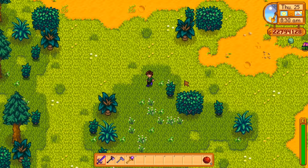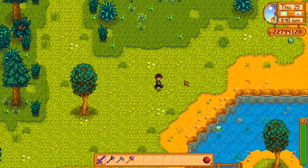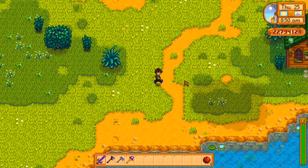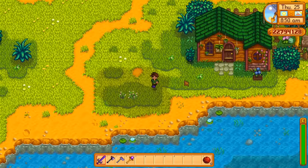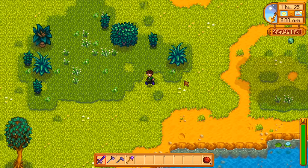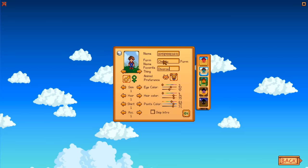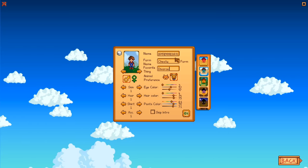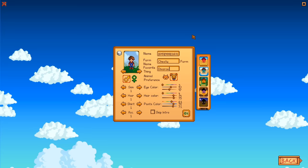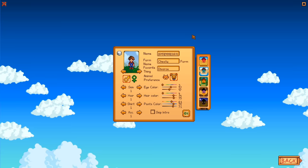I really had no idea this trick even existed. I thought I knew pretty much everything about this game but clearly I've still got a lot to learn. I saw this used in a speed run and basically how it works is that every item in the game is assigned an item number. If you name things with these item numbers, they spawn every time that person is mentioned. For example, if I start a new farm and I name my player 645, 499, and 163, that will give me some amazing items — those are the item numbers for an ancient seed, iridium sprinkler, and the legend fish.